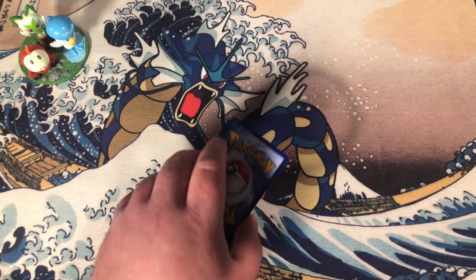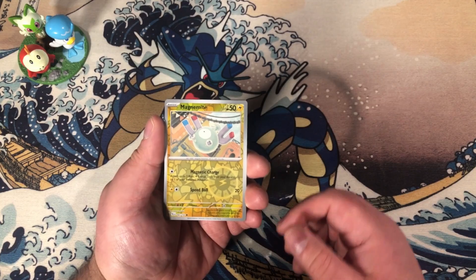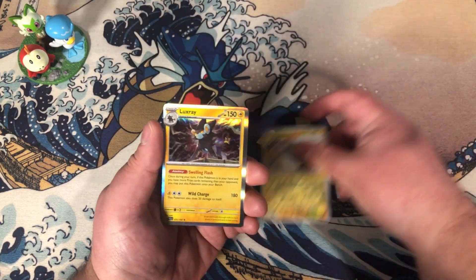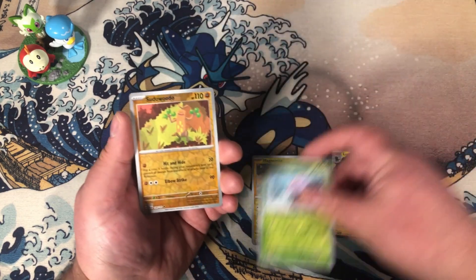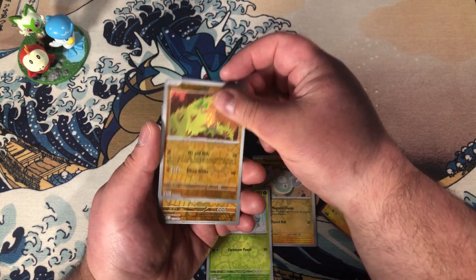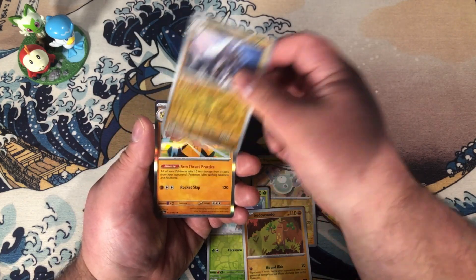This should be a Magnemite, a Luxray as a rare, Snover, Pelipper, Garganacl, and Hariyama.